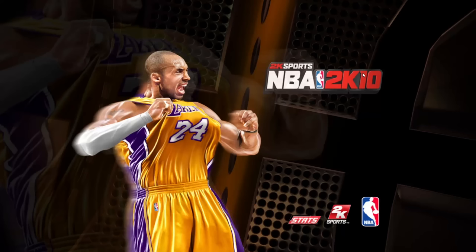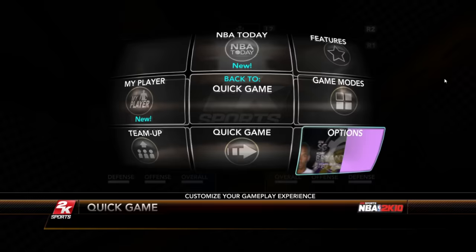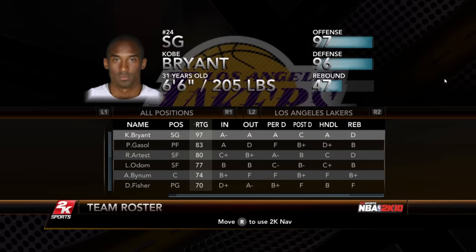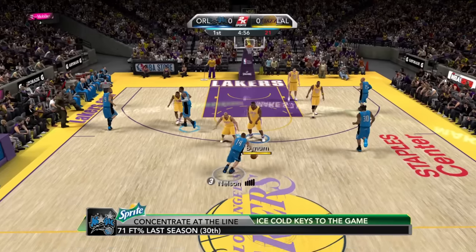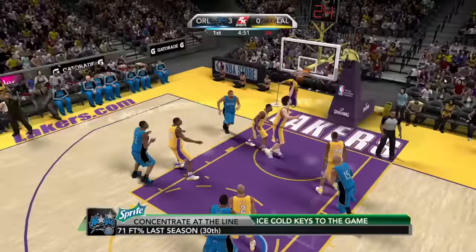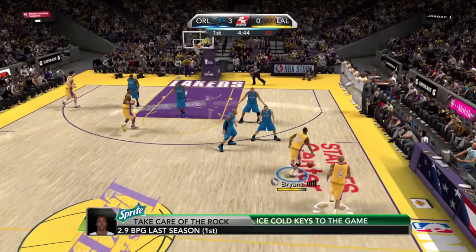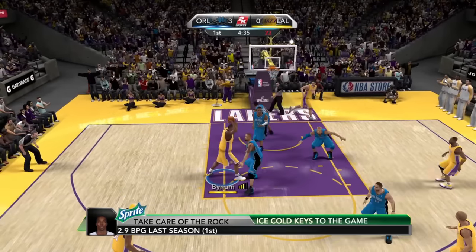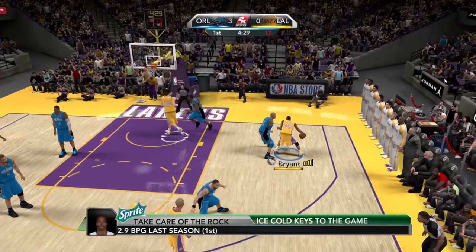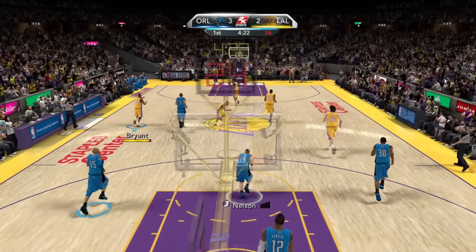Up next we got NBA 2K10 with the late great Black Mamba Kobe Bryant. He just came off that championship and in 2010 he gets the repeat as well — very deserving to be the cover athlete. He was rated at a 97 overall. The game is really laggy, so I'm gonna keep this one short. Let's post up with Kobe — L2 to post up — fade away, and that is money. That is overpowered. Just do that all day long in this game.